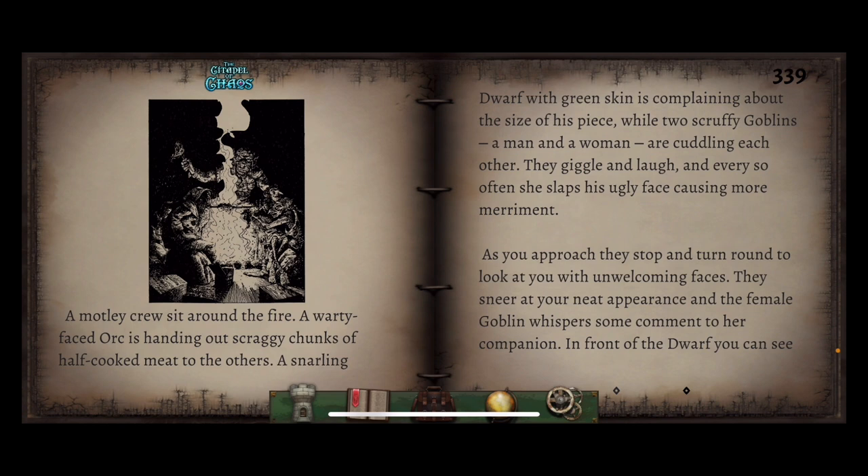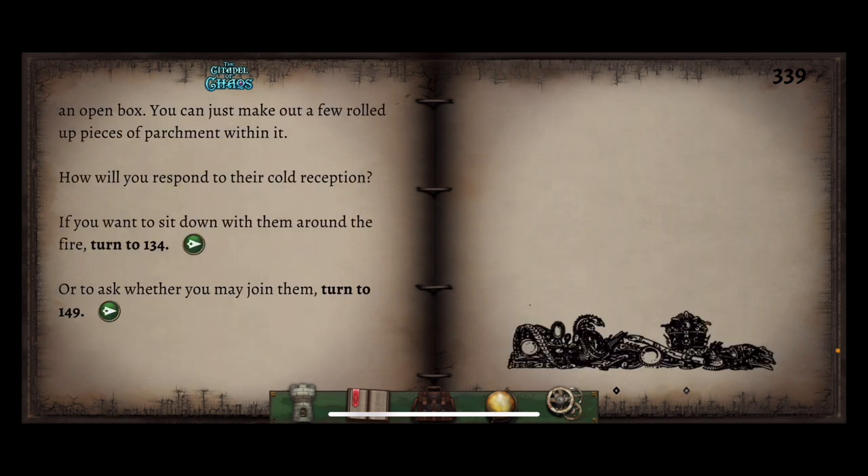A motley crew sits around the fire. A warty-faced orc is handing out scraggy chunks of half-cooked meat. A snarling dwarf with green skin is complaining about the size of his piece, while two scruffy goblins — a man and a woman — are cuddling each other. As you approach they stop and turn around with unwelcoming faces. They sneer at your neat appearance and the female goblin whispers some comment to her companion. In front of the dwarf you can see an open box with a few rolled-up pieces of parchment within it. If you want to sit down with them, turn to 134, or to ask whether you may join them, turn to 149.